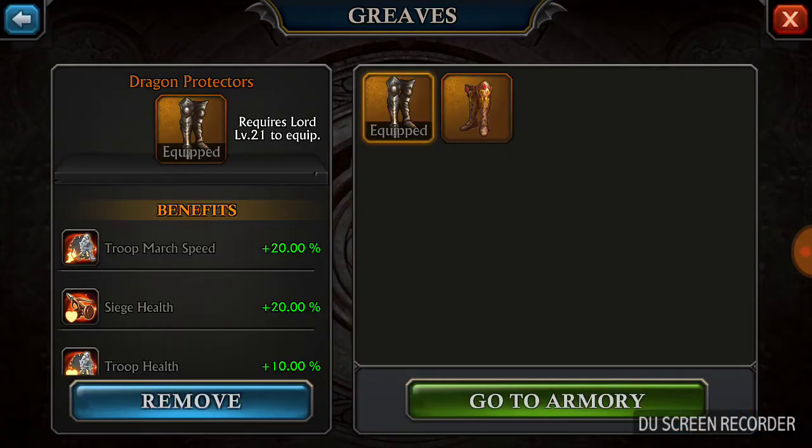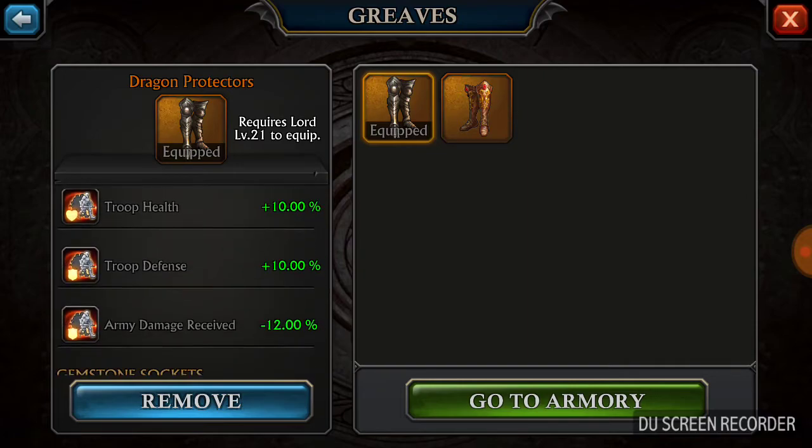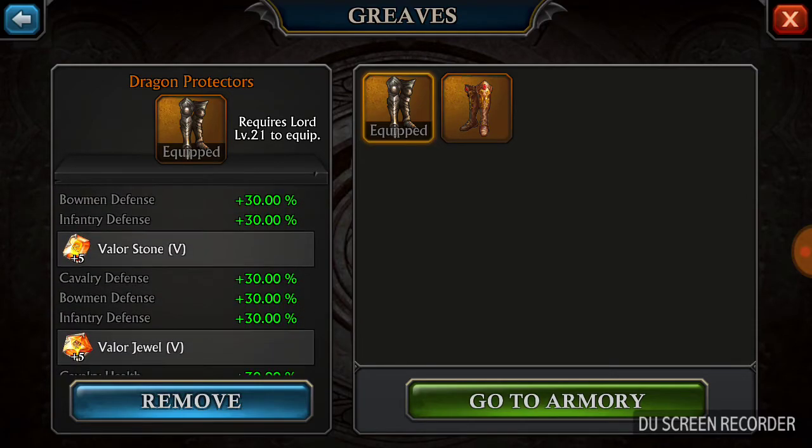Dragon Protectors — oh my god, I was so excited when I got these. Plus 20, plus 10, plus 10, and negative 12 towards damage received. Valor Stone, Valor Stone, Valor Stone.